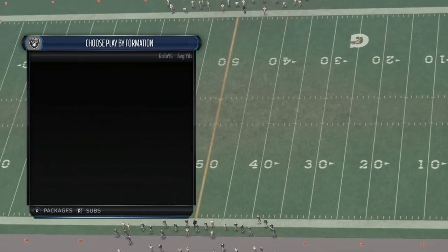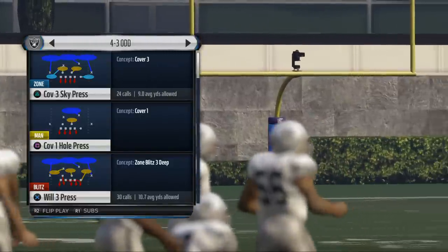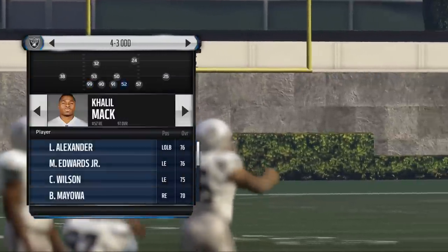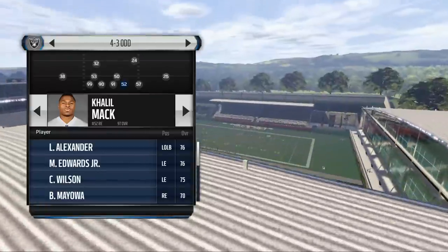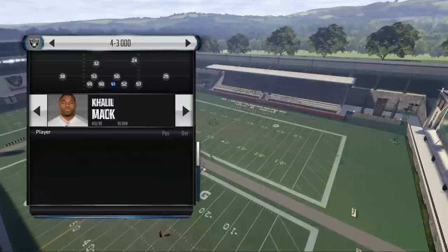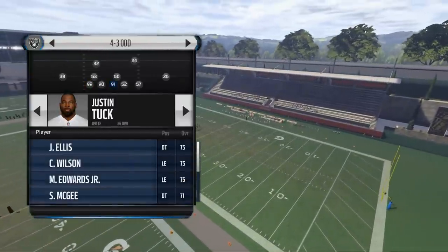This is the 4-3 odd formation and what we're going to do today is break down some zone pressure. The key to this zone blitz is to have a guy with high acceleration at the right-of-screen defensive end, which is your left end on your depth chart. Here we have Khalil Mack. You could also use guys like Aldon Smith or Justin Tuck on the Raiders — the Raiders have a lot of guys for this.